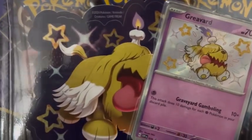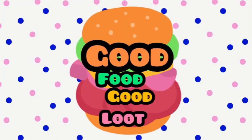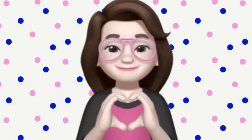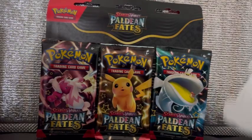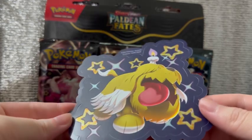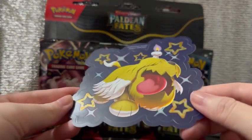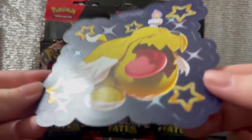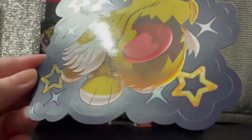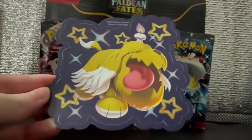I pulled shiny Charmander from the previous text sticker collection. Let's see what's inside this time. After about a good 10 minutes, I finally took out everything. Here's the text sticker — it has a matte finish with a little bit of glossy feel, and there's also some slight holographic effects. Let me try and show it through the camera so you can see the shine on the stars.